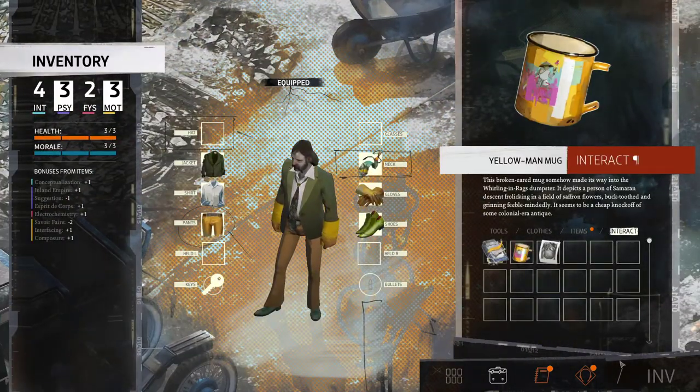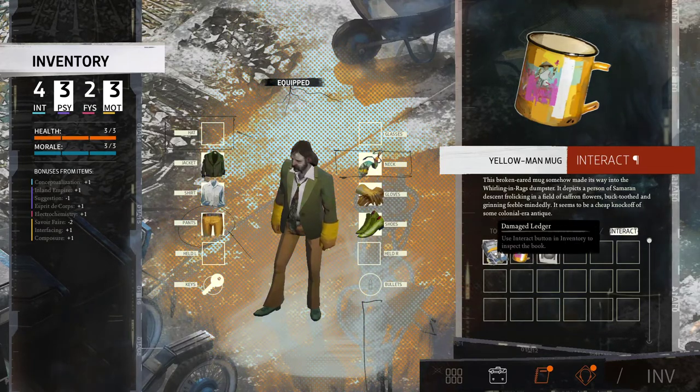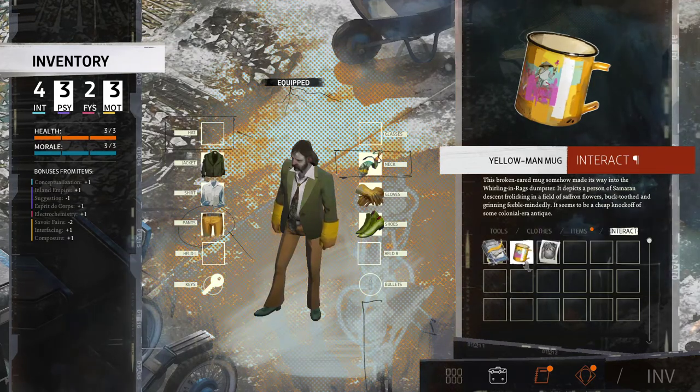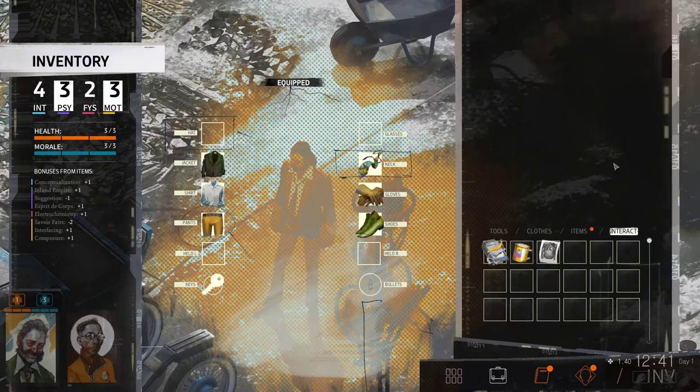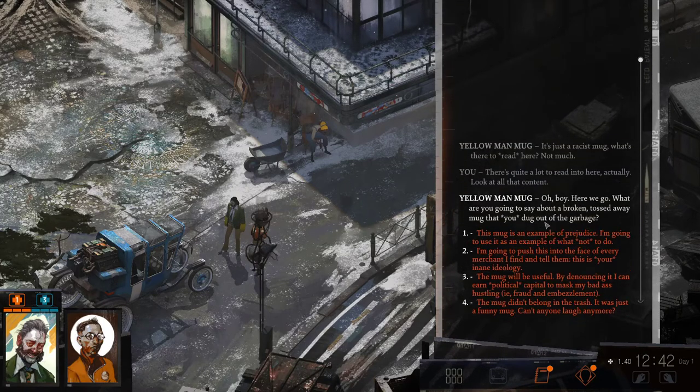We've got all sorts of red glowing stuff going on. We already interacted with the damaged ledger. I'm going to click the interact button on the yellow man mug, which we never did. And it's just a racist mug. What's there to read here? Not much — but actually there's quite a lot to read into here. Look at all that content. Here we go, what are you going to say about that broken, tossed-away mug that you dug out of the garbage?